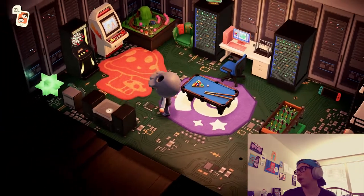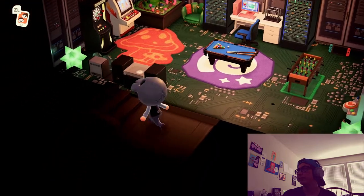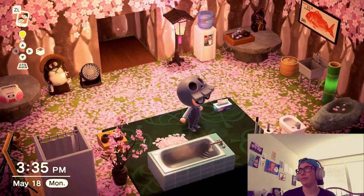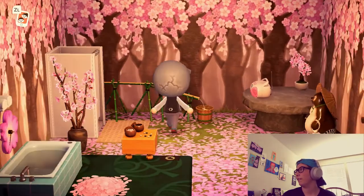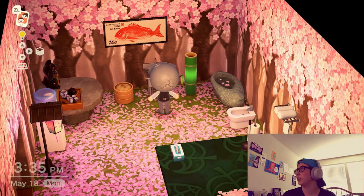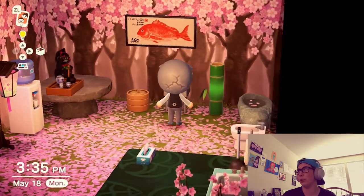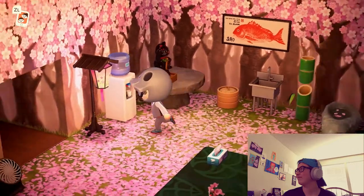I have a fossil rug — I also have a mushroom rug, but mainly the fossil rug is my favorite. The last room is the relaxation room. I used a lot of the cherry blossom event items and some of the bamboo items too, just to make it really nice and cute. This is a work in progress — I put a sink here because I want a sink here, but I don't think this is the sink I want. It's cute though.